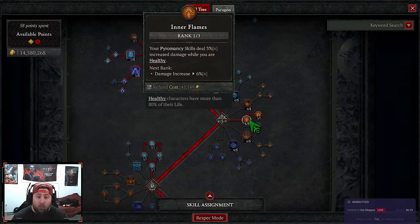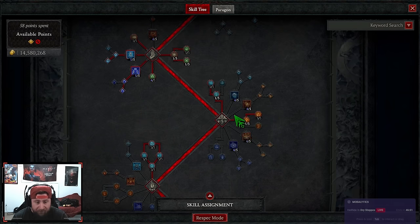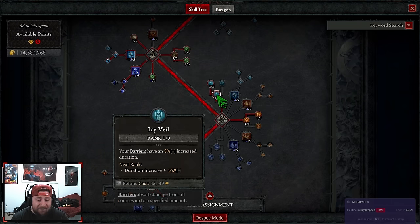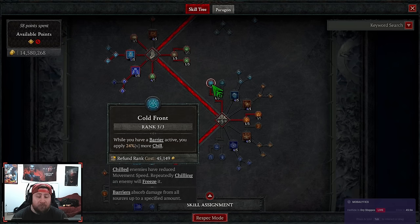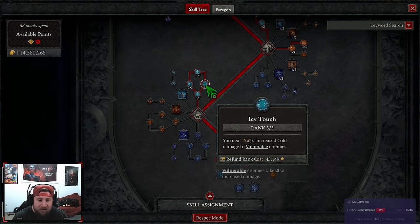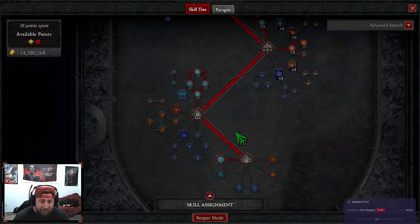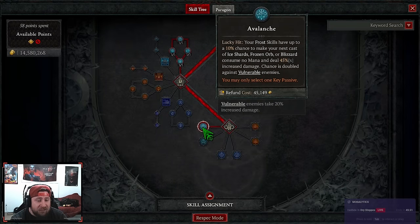One point into Aligned Elements, three into Mana Shield for damage reduction, one into Protection for a barrier — we'll always have a barrier up. One point into Their Flames just to reach Devouring Blaze, giving us 30% multiplicative critical strike damage since we're always CCing. Then one point into Icy Veil for barrier duration and three into Cold Front to apply more chill and freeze enemies faster.